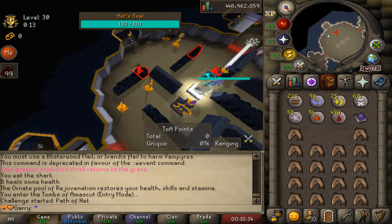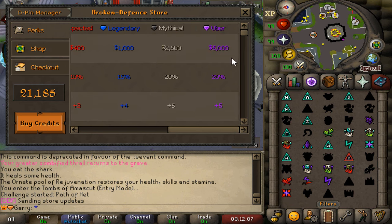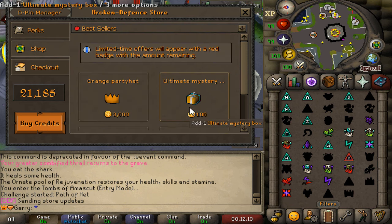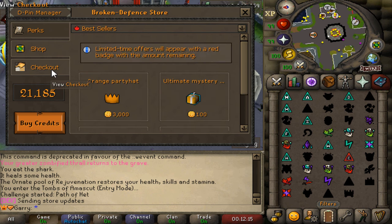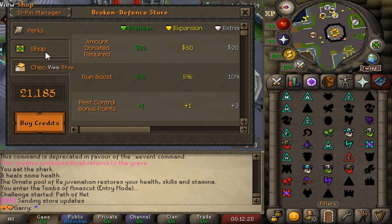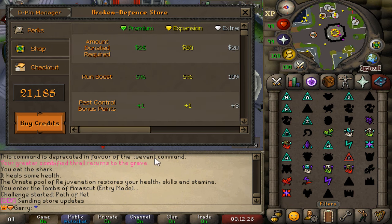There's also a really cool interface above the world map called the store, where you can see all the different donator rank perks, which is amazing. We've also got the shop where you can purchase a bunch of things as well as the checkout site — very neatly done. And remember, we're giving away $200 worth of shop credit, so make sure to smash the like button, comment, and be subscribed.